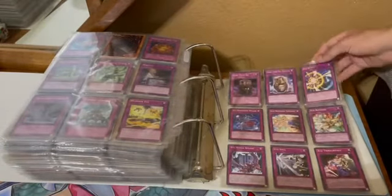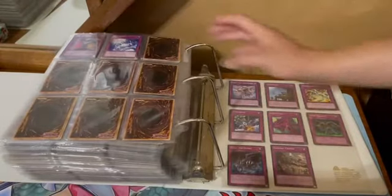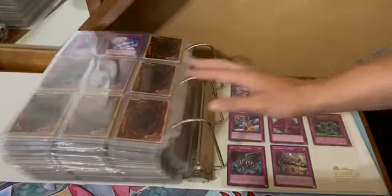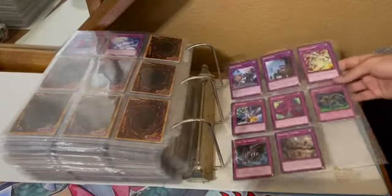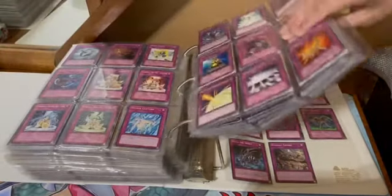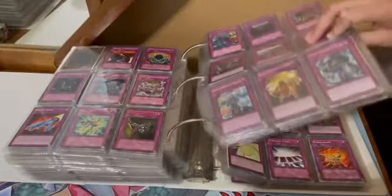X's — more Xyz cards basically, same thing as the Spells. Yang Zings. Zephyr's, Zenmaines. That's the Z's. That's it — all of my Spell and Trap common cards that I have in my collection.